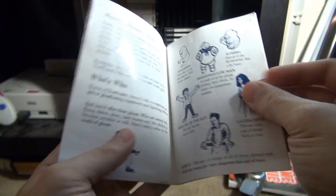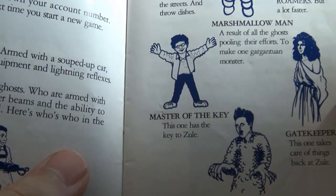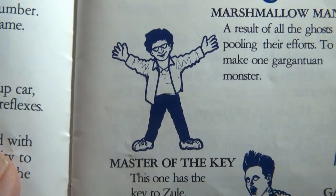The instructions are a real trip. Yes, everyone knows about Gorza and how stupid that is, but how about Master of the Key here? I mean, look at him — he's like, BIG HUGS!